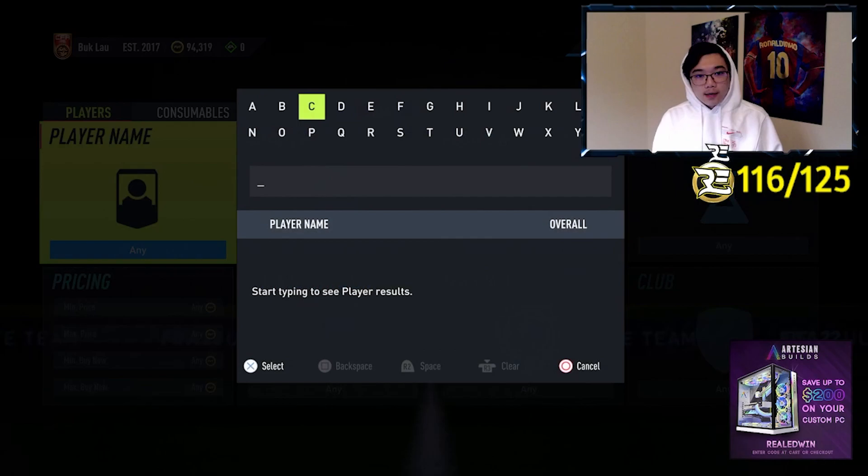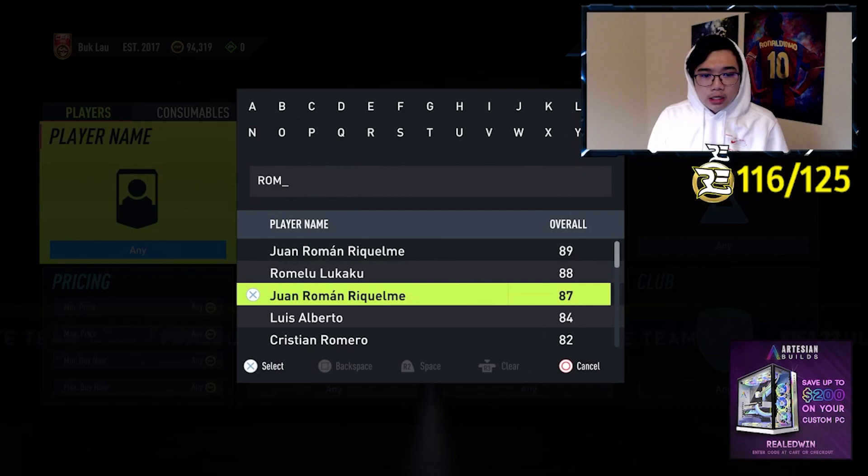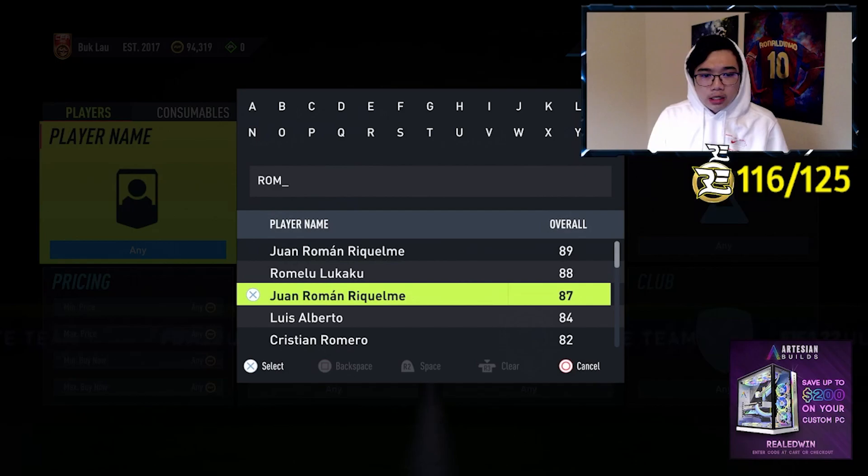So let's start with the defenders. Mainly for this, what you're going to want to target is defenders — so center backs, full backs, wing backs as well. You are going to want to target these defenders that are worth about under 10k, and there is a reasoning for that.